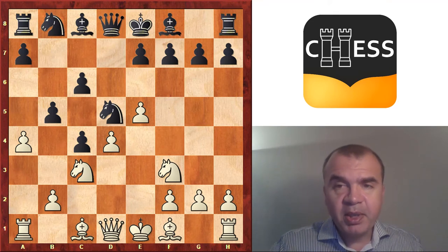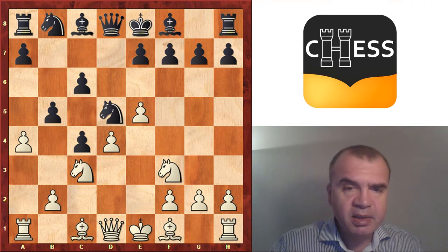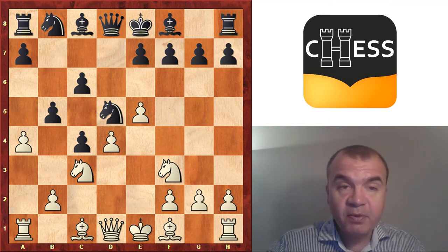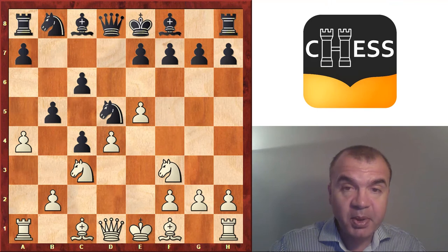From a white standpoint, it is important to notice that this remains a surprise weapon. With a surprise weapon, you want to bring a fight to your opponent — and as early as move 7, you bring a fight to your opponent and black has to decide what to do.